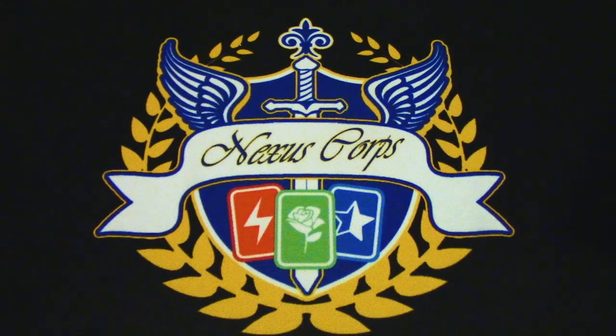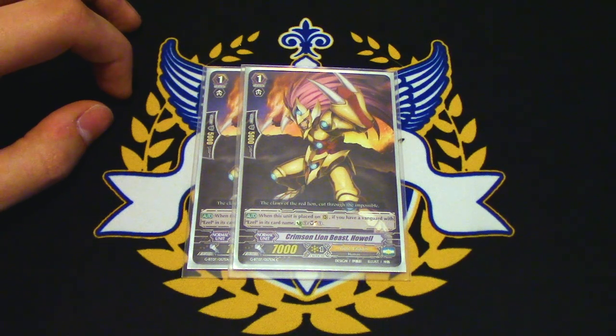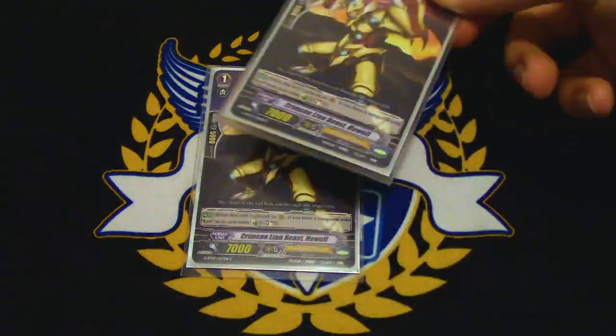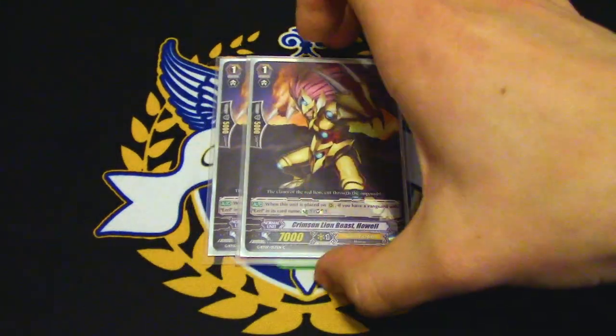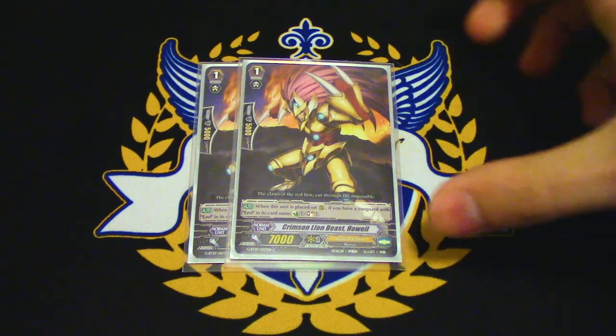Two copies of Hoel. Hoel's skill is when it's placed on rear, if you have a Vanguard with Ezel in its name, Counter Charge and Soul Charge — so you get resources back. I'm only running 2 because of the 5k shield and 7k base, so it's not really the best thing to guard with — you don't want your hand clogged up with them. Also, the deck doesn't Counter Blast a lot, so the Counter Charge is really just there to be a little extra and let you throw all your resources without worrying about being too conservative.